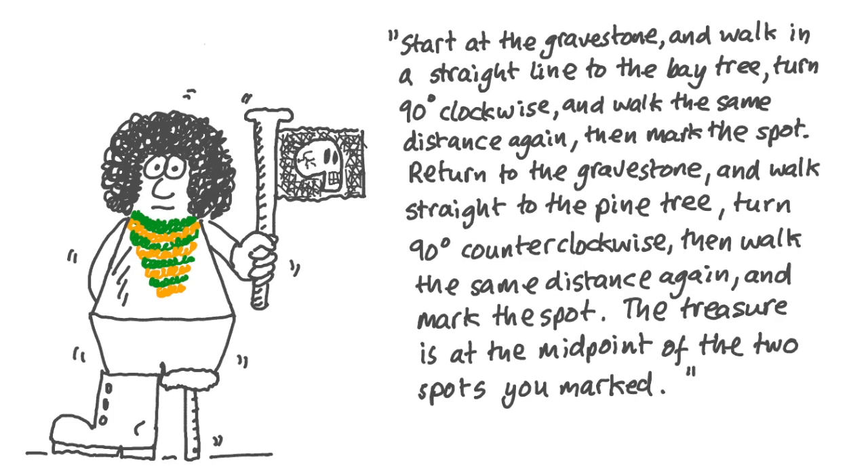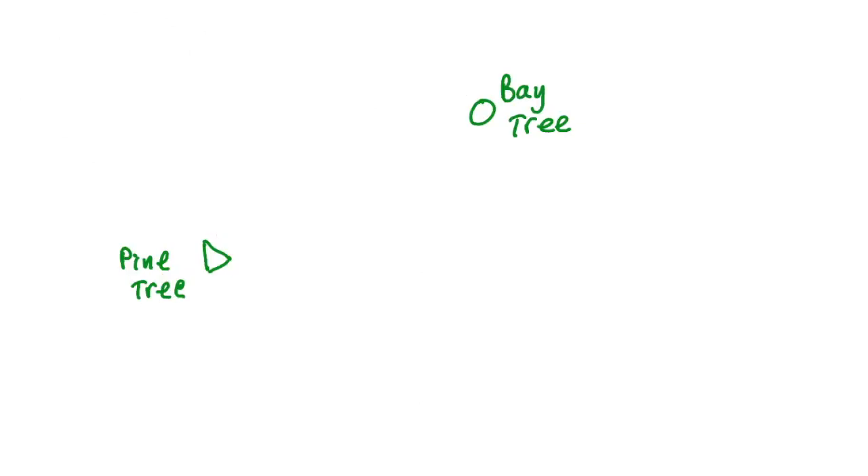Our first tactic might be to draw out a simple map, pick a random point for the gravestone, and follow the instructions to see where it leads us. Here's the pine tree and here's the bay tree. Let's randomly put the gravestone here and then follow the instructions: walk in a straight line to the bay tree, turn 90 degrees clockwise, walk the same distance again and mark that spot.